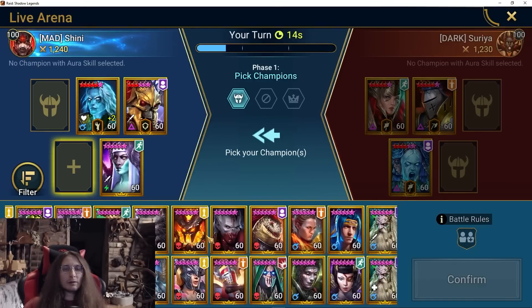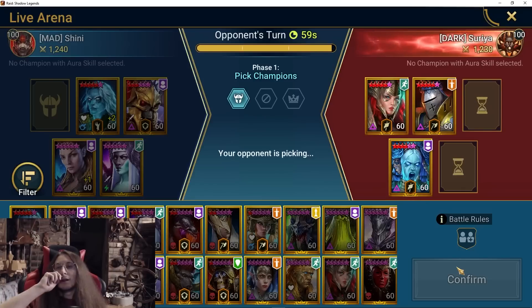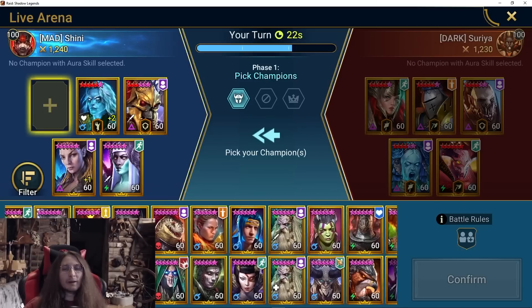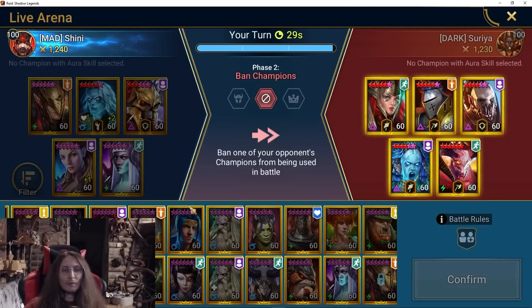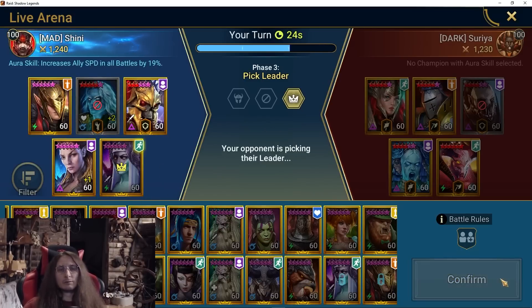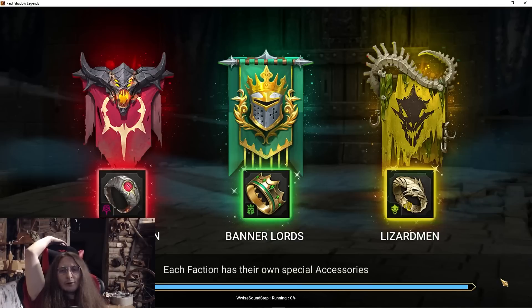I kind of want to try Royal Huntsman here but I'm not sure if that's a good idea. Let's go with it. It's risky — I was thinking that maybe Royal Huntsman can survive the Baron, but I'm not even sure. He's in 6-piece Stone Skin but he might still die. I'm expecting him to ban my Duchess, which would make a lot of sense here.